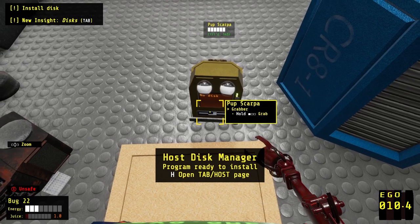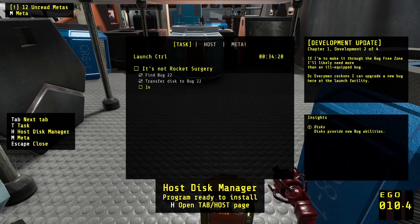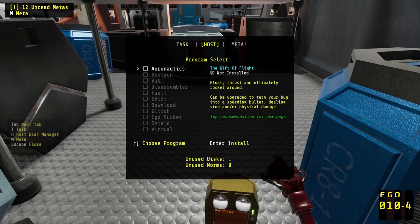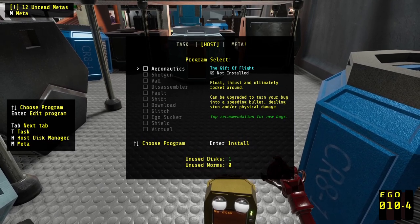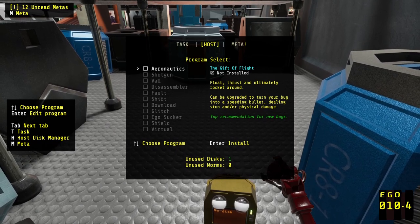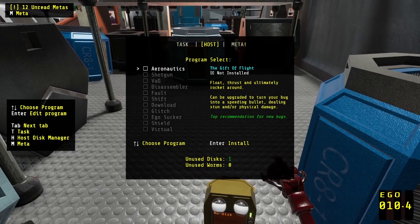Program ready to install. Open tab, host page. 'It's not rocket surgery.' Install disk. Okay. Program select — gift of flight. Unused disks: one. So we can actually pick upgrades. Oh, this is getting very interesting.